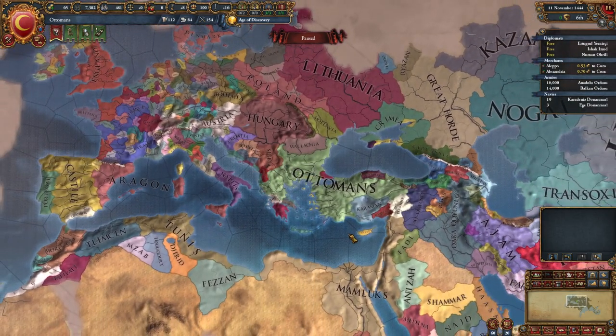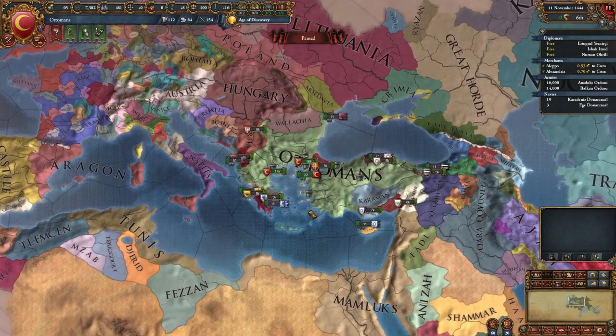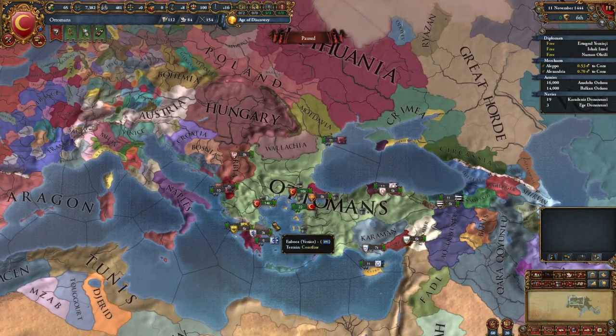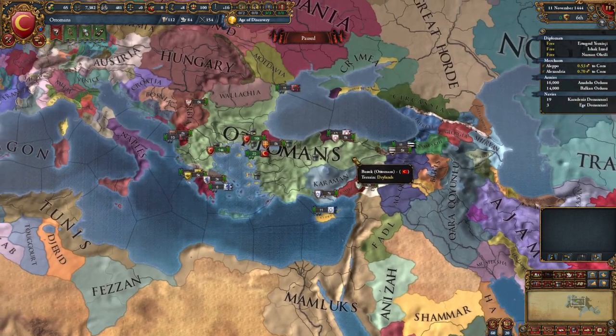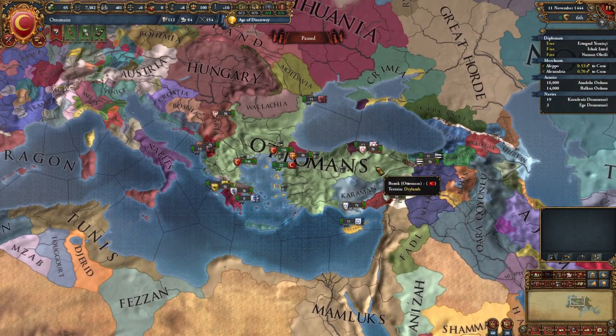We are playing as the Ottomans. The first thing we're going to look at is the map - this is the game, we're in it. We're paused right now because this is a real-time strategy game, and we can pause whenever we want.